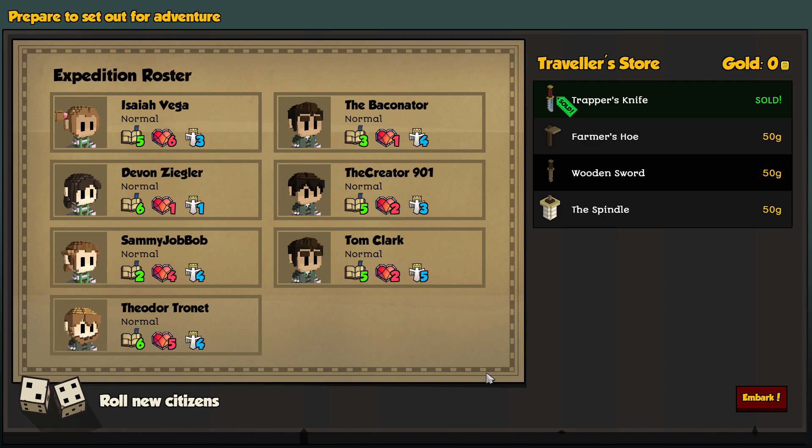We already have our citizens rolled out: Theodore, Sammy, Devin, Isaiah, the Baconator, the Creator, and Tom Clark. Things have pretty much stayed the same in terms of investing gold in the Trapper's Knife — that's obviously the best route to go with initial gold. Let's go ahead and embark.